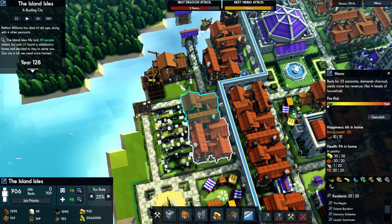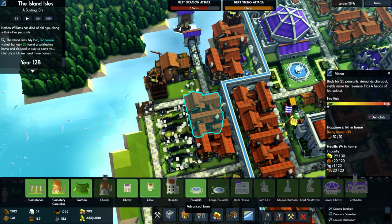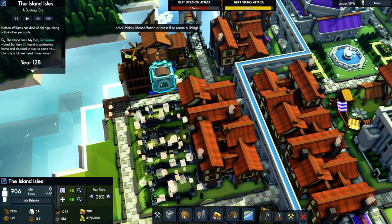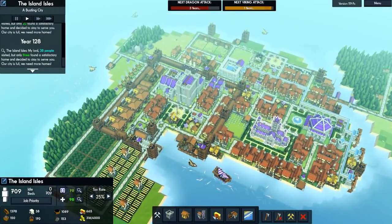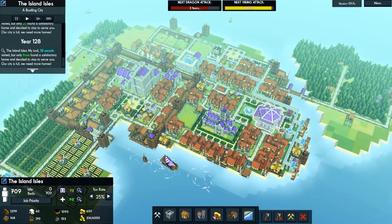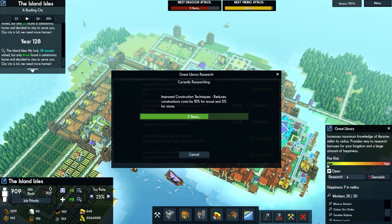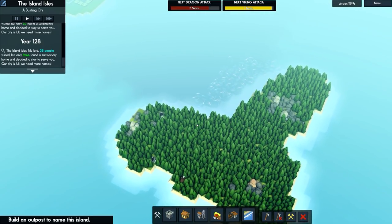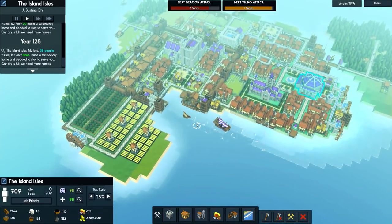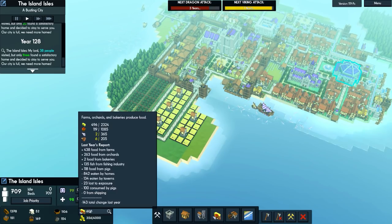Do we want a clinic or a library? They have access to the great library so maybe a clinic on this side - can't really have too many on that front. We've got the Viking attacks coming shortly. There are no other defenses we can research right now; the only other thing after this is a speed boost to our sailing vessel, which is a significant boost.